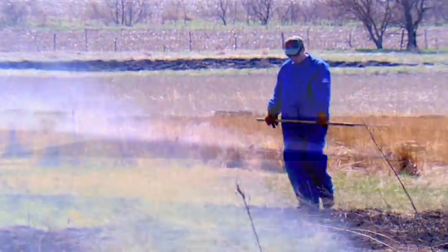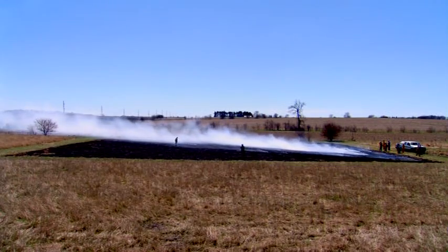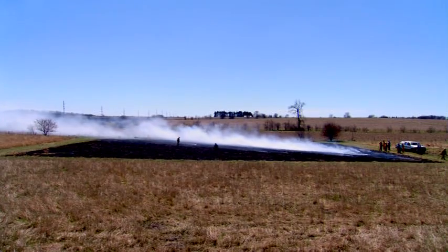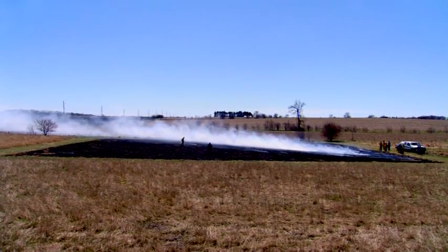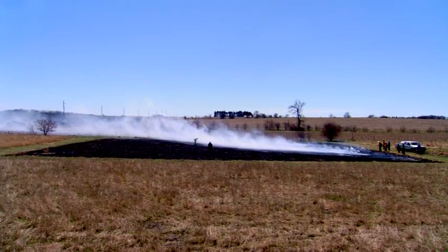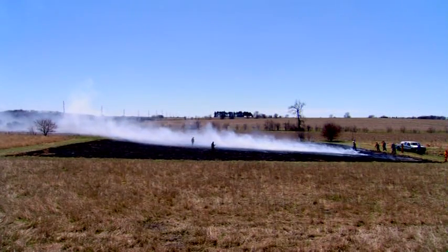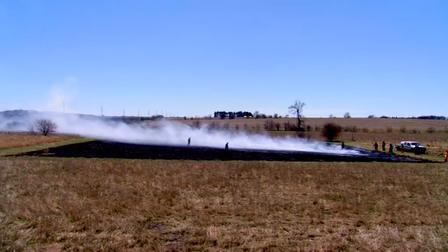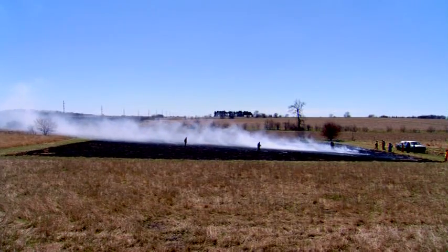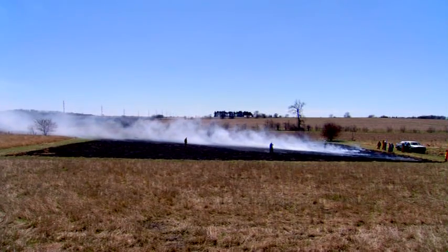That pretty much completes the demo burn. You've had an opportunity to see backfires, flank fires, and a head fire to get some idea. I think you can probably well imagine what a head fire would do if there was unburned fuel out ahead of it, which of course is one of the major reasons we have good black lines before we light a head fire, because those burn at a high level of energy and can throw materials a ways away. So we want a good wide black line before we ignite the head fire.